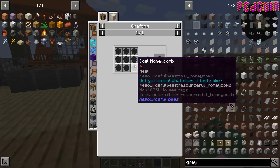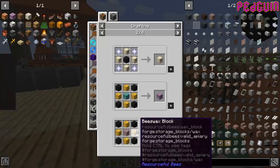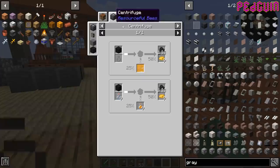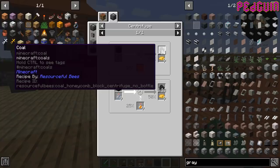You can't use the coal honeycomb block for fuel. Can you use it for anything? There must be a reason for it. Surely it will do the one thing it should — centrifuge! People are saying centrifuge. Oh yeah, you put it in the centrifuge and you get — wow, one block gives you 114 coal!